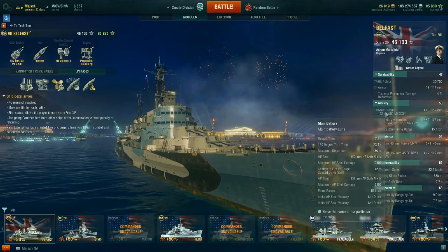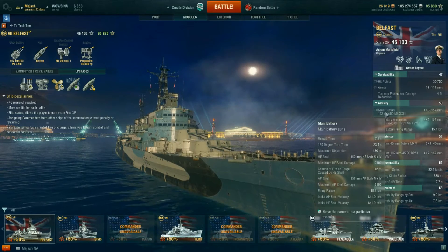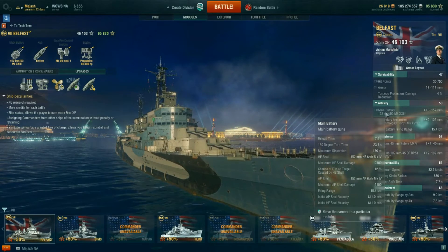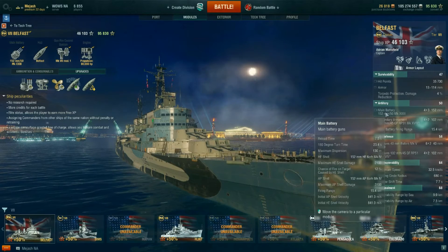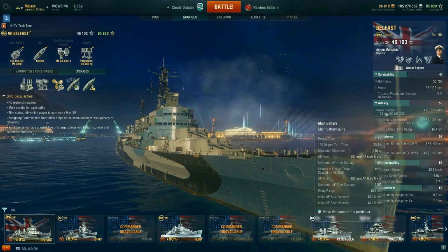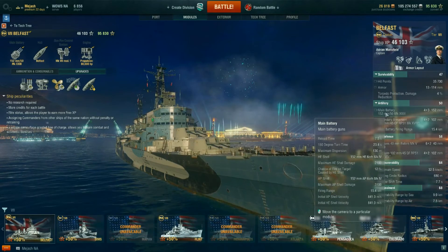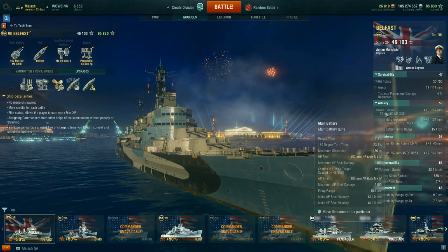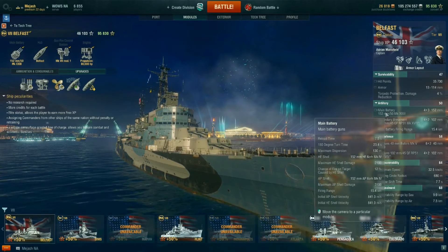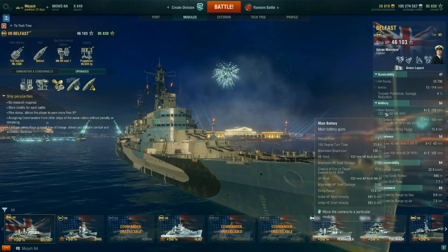Without Demo Expert I was getting little to no citadels from about eight kilometers out with AP - broadside battleships at close range are fine with AP, but at long range the arc makes it difficult. This ship kind of becomes an HE spammer in my opinion, especially once you get Demo Expert. It's a completely different ship with that skill. In my first game before Demo Expert I got two or three fires; in the game right after getting it I got around 15 fires and did something like 100,000 damage.